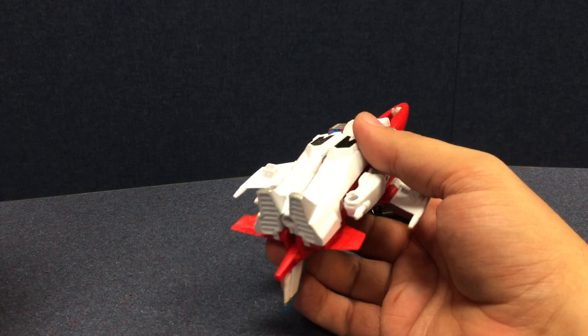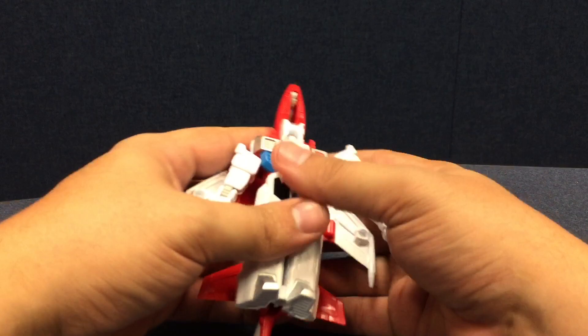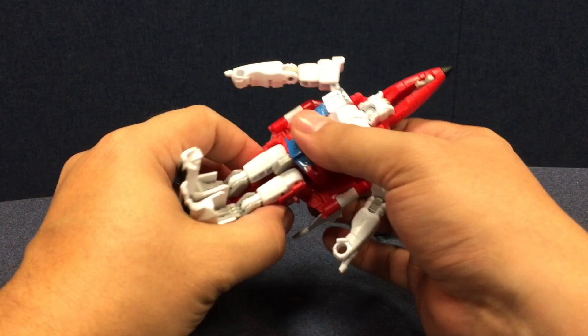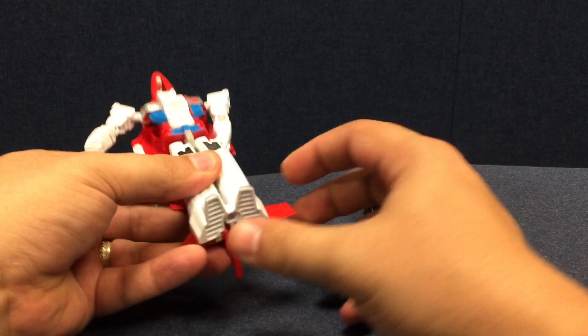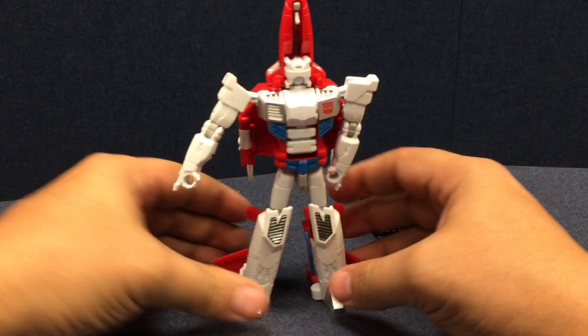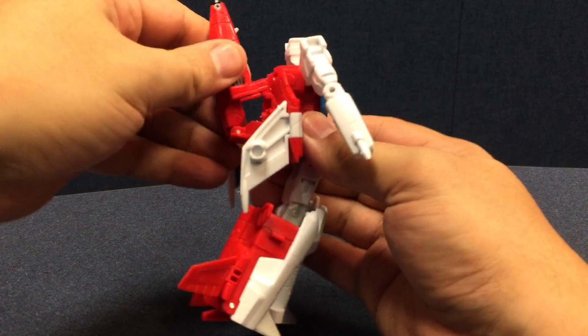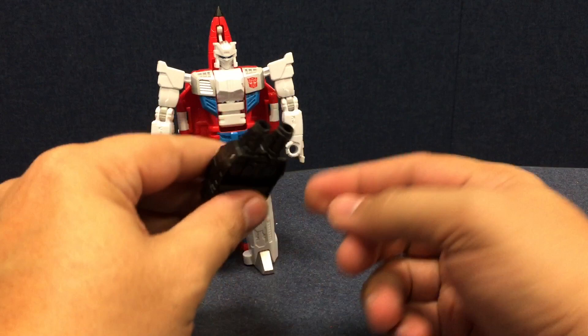He transforms very similarly to Alpha Bravo. You bring his arms up, fold his wings back, flip this up, pull these back. The legs open up — bring the kneecaps up and make sure they face backwards, because these tabs peg into the back of the legs. Split the legs. His feet are permanently molded for an A-stance — they've got a little bit of an angle to them. Fold the fins up, pull that fin up, pull this back down, turn his head around, fold this up, and plug it into his back — and you're done. There's Firefly.